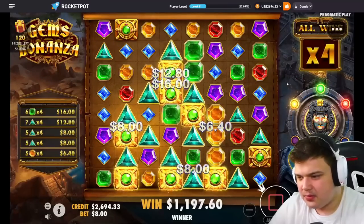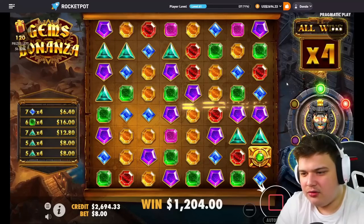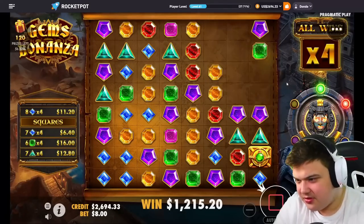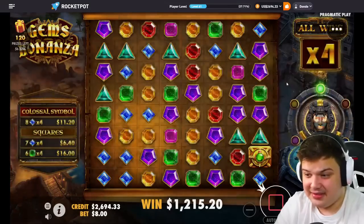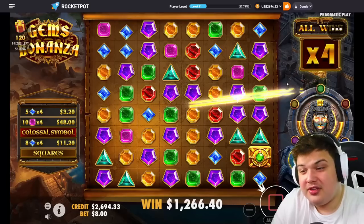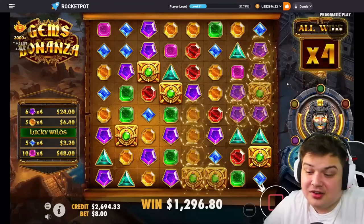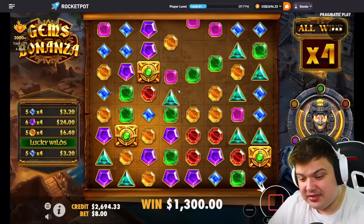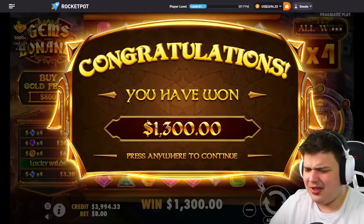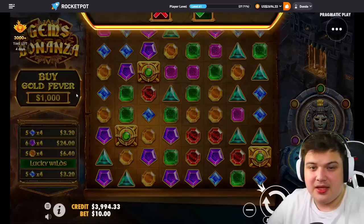Wild gem, a few pinks - come on, go crazy, maybe some good squares. Not too good. Come on, another big colossal would be sick. That was also not the best - if we want this to re-trigger it would need to give us so many wilds, but it's profit, we take this. That's 500 profit on the dot - wow, that's so clean, exactly on the dot.